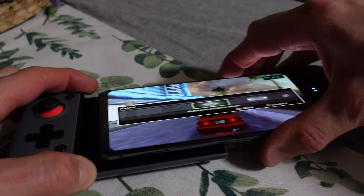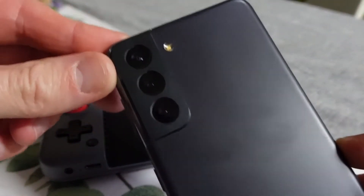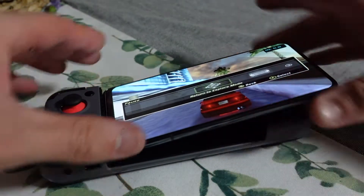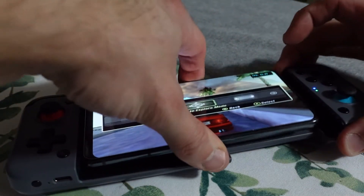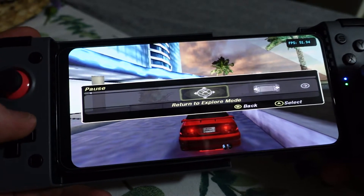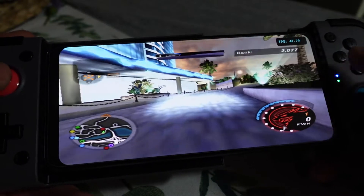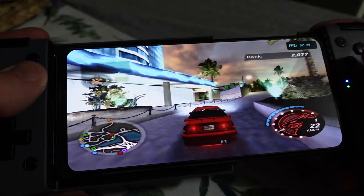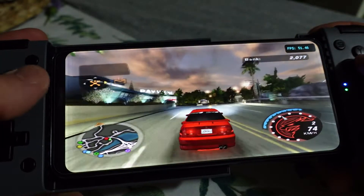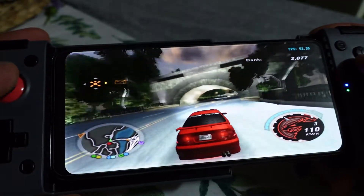G'day guys. In today's video I'm having a look at the Samsung Galaxy S21 — just the regular version, and also the Exynos version. I've been trying out some emulation on there and so far it's been pretty good, pretty comparable to a Snapdragon 865, which is the processor in my Pocophone.